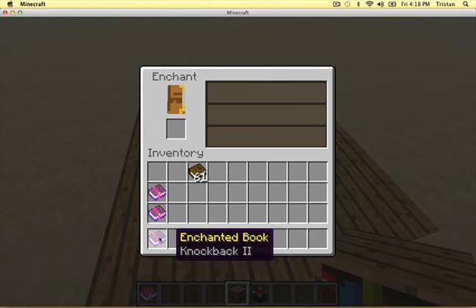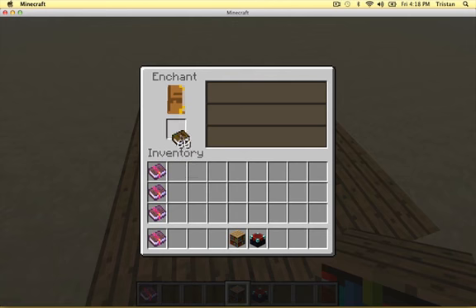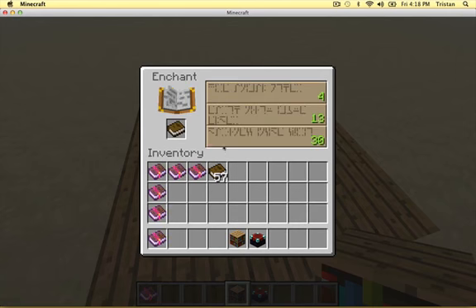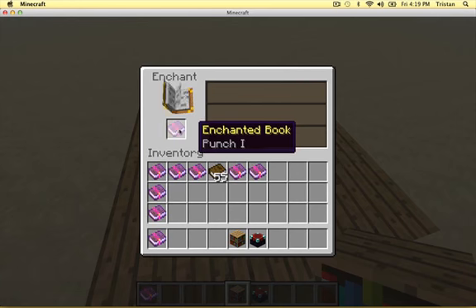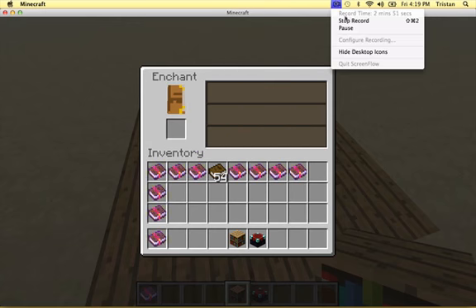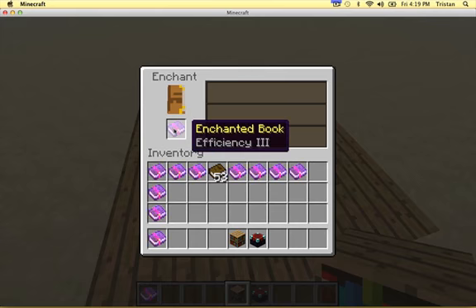Can I get a pick one? Fire Protection. Sharpness 2, okay. Sharpness 2, okay. Sharpness 3. Rejection? Really? Come on. I'll be right back when I get a one for a pick. That took two seconds, so Efficiency 3.